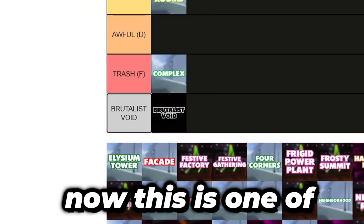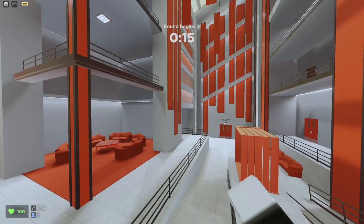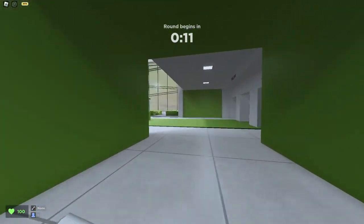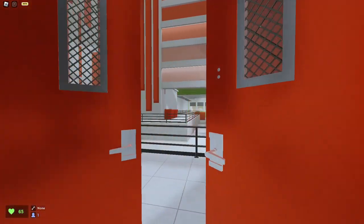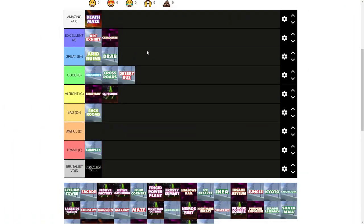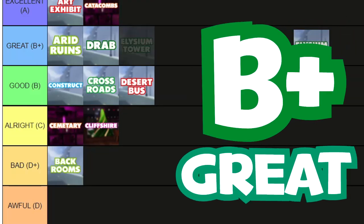Elysian Tower. This is one of the maps that was the prettiest when it first came out, and I still feel that way today. I love the bright colors. The map works especially well in daytime — it looks a bit ugly at night. It works way better with more brightness because of its bright yellow and red walls. It feels like I'm in a high-class office block just running around looking at everything. All the decorations and furniture fit very well in Elysian. It's getting a B+ from me.